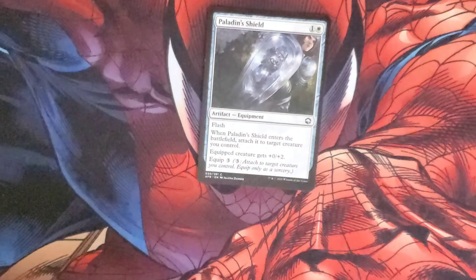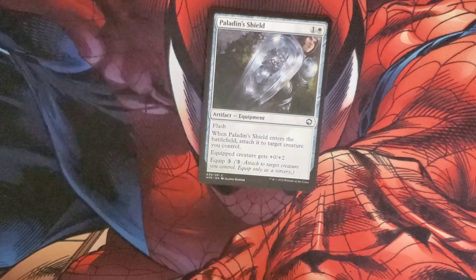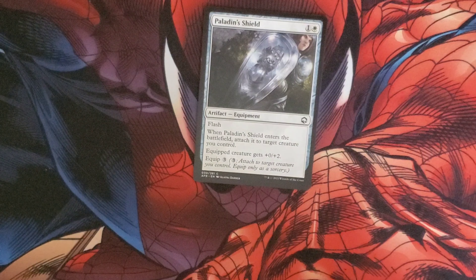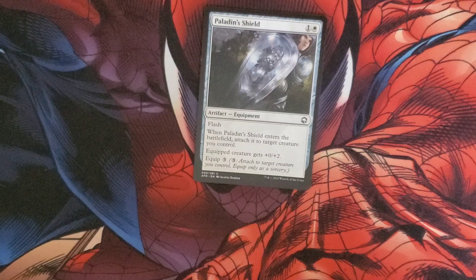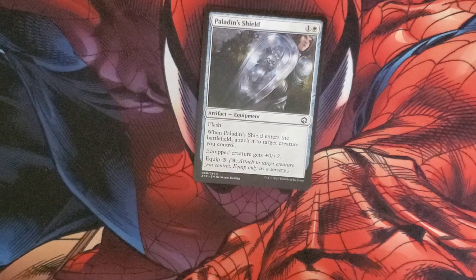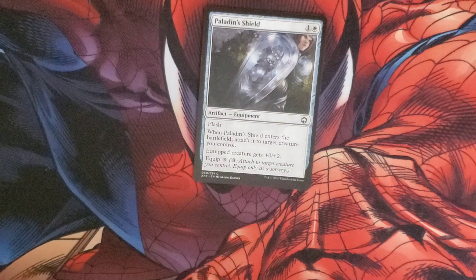Pairing with that paladin we have the Paladin's Shield. It costs one and a white for an equipment with flash, meaning we could play it at any time. Whenever it enters the battlefield, attach it to a target creature you control. The equipped creature gets plus zero plus two and the equip cost is three.